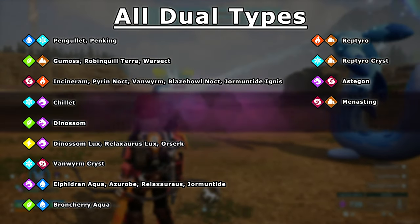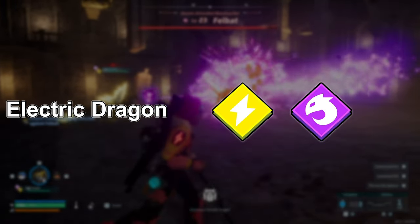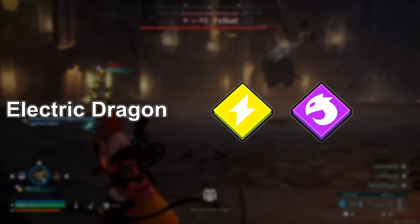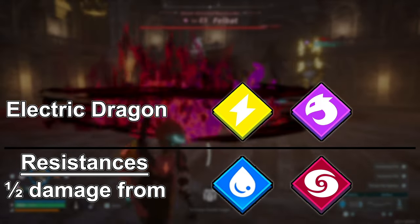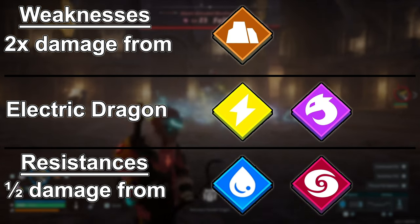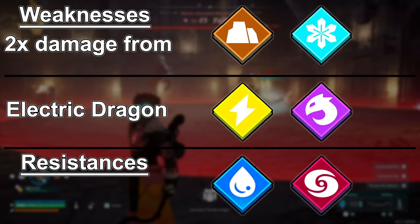Some dual types are pretty simple to understand. For example, something like Electric Dragon would just share the resistances and weaknesses of both its individual typings. Electric is resistant against water and Dragon is resistant against dark, so this dual type is resistant against both, as well as its own types. On the flip side, Electric is weak against ground and Dragon is weak against ice, so Electric Dragon is weak against both. You can follow this logic for most dual type POWs.